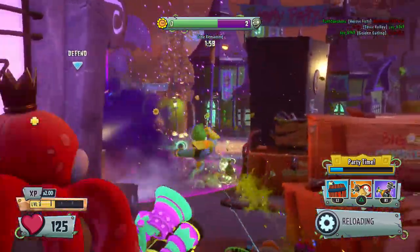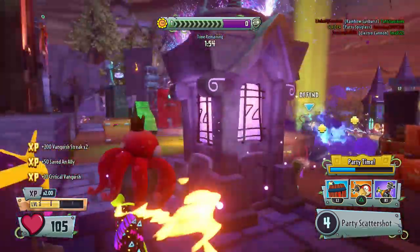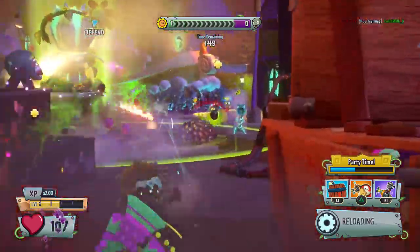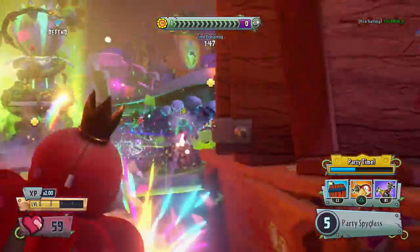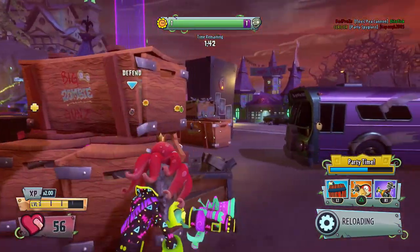Maybe I should get the peashooter first because we do a lot of damage to peashooters and sunflowers when we can actually headshot them. Taunt it! I'm getting my aim a little bit better, and if we could get party time that'd be awesome, but I'm not expecting it.